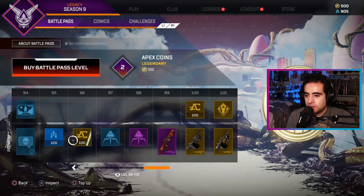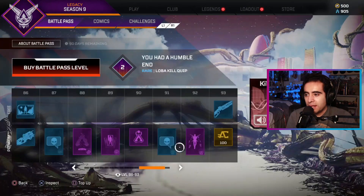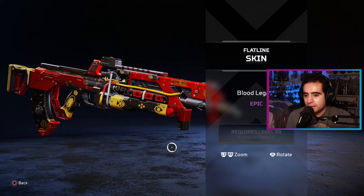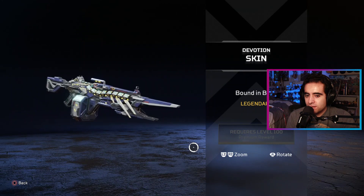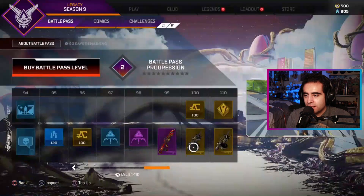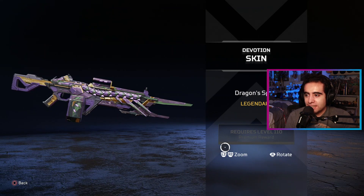Caustic equip — we got some Apex packs. Level 99 — we got this Flatline again, all right, I like that. A nice R99 weapon skin. The Devotion skin at the end — yeah, that's nice, I like that one. Definitely a level 100 skin right there, I like it. Two devotion wraps — purple and green, baby!